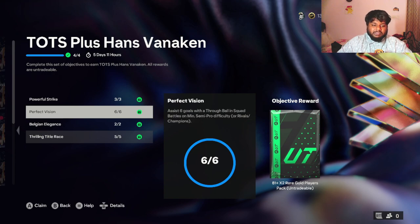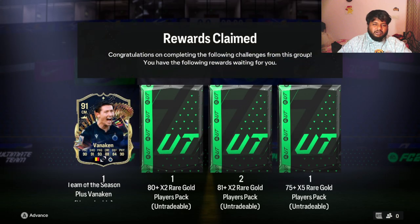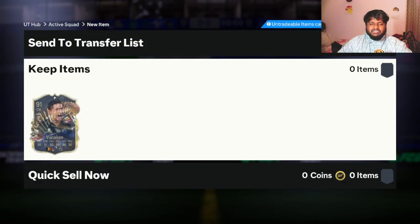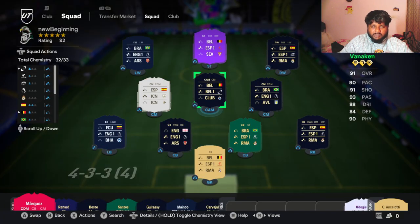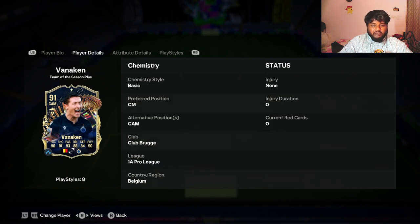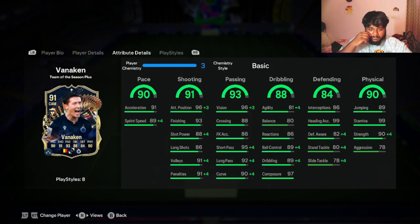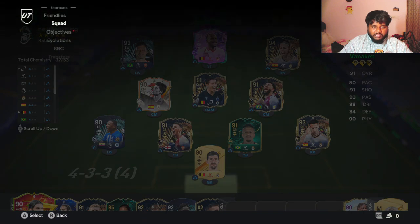Let's collect all the rewards, put him in a squad, and then we'll see how he is in game. We'll be testing his passing, shooting, and dribbling. I'm not too worried about pace since he's a center midfielder — around 86 and above pace will be just fine. Here's the squad I'm going to be using. He has full chem, so I'm not going to be using any chemistry style on him. You can see the boosted stats — he gets 92 short power, up from his default 88.